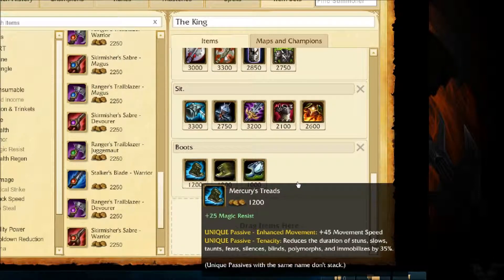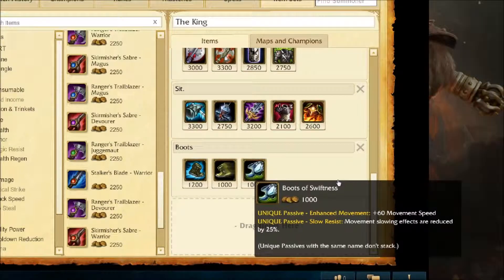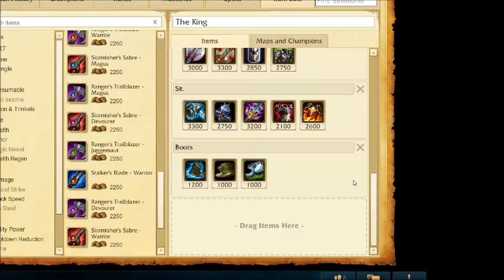For boots: Mercury's Treads if there's a lot of enemy CC on their team — it also gives you some magic resist. If they have a lot of AD and not much CC, you might pick up Ninja Tabi for armor, which also blocks some incoming basic attack damage. If you want mobility and speed — maybe you're snowballing — Boots of Swiftness give you increased movement speed at all times, not just out of battle. For boot enchantments, I pretty much only take Alacrity because it gives you that constant all-time movement speed buff.